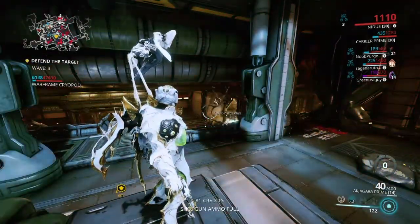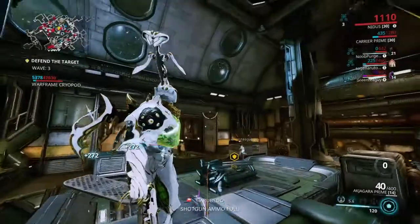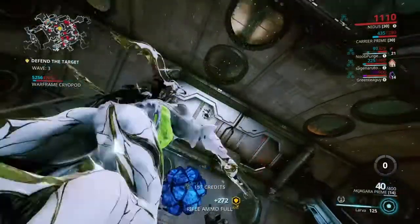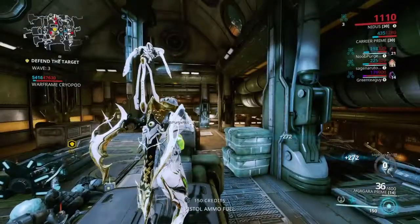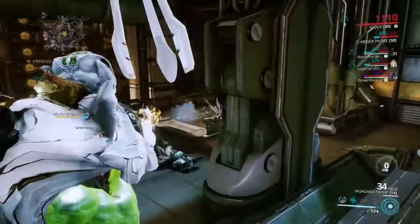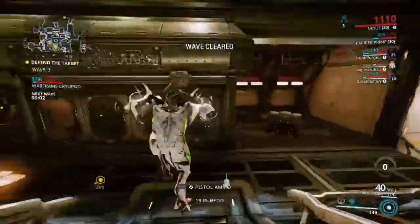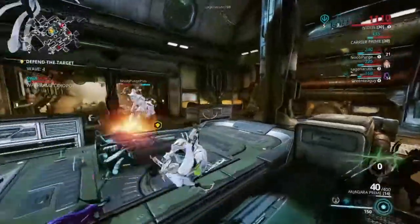I would pull enemies in, burst on them, then spam and repeat. I'm using the Nukor, so I'm filling my energy up as much as possible. I'm also using Hunter Adrenaline to gain energy from being shot at. If you burst larva right on top of you and kill enemies as they're falling, not only is it cool, but when they drop energy orbs, those orbs drop right on top of you. I'm using a sentinel with vacuum, so anything within radius gets pulled to me — that kept my energy up most of the time.